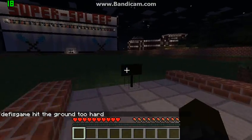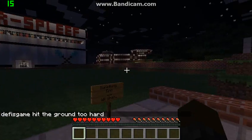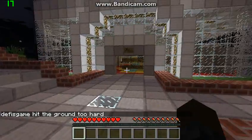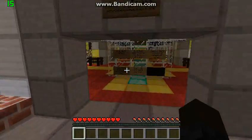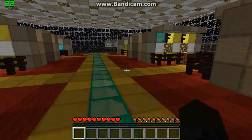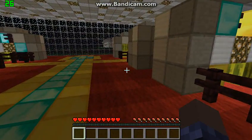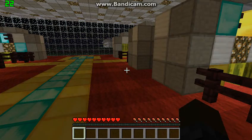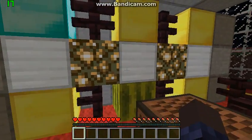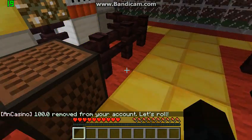They have deleted the demonstration area and created a super spleef arena. Spleef is where you go into an arena and you take a shovel — there's lava under the floor — and you try to break the block that your opponent is standing on. It's very challenging. You've got your casino where you can win or lose, of course.